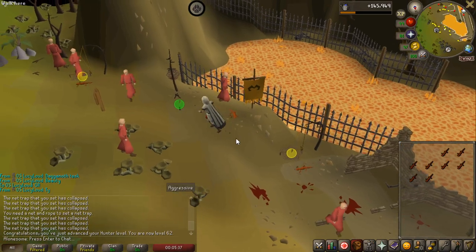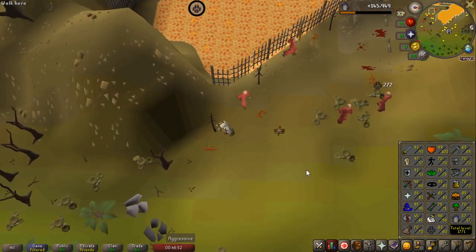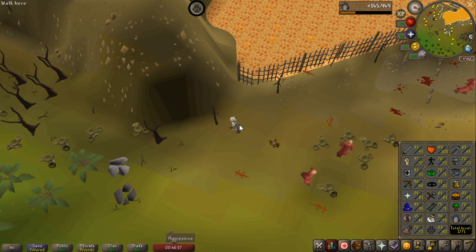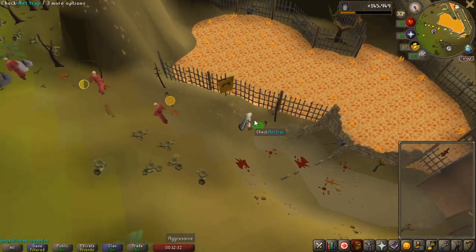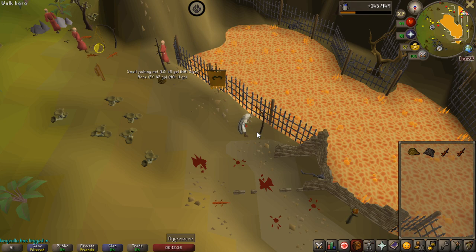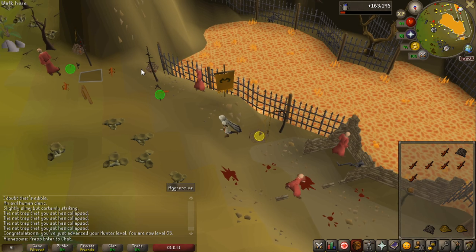Just barely missed the level pop-up, but that is 62 — 1 more for red chins. Even though I can now catch red chins, I'm not going to do that. I'll do red salamanders to 65 because I don't have the diary for red chins. You can see my farming counter on the top right getting some more experience, and that is also 64 hunter — the last level I'll gain for this video: 65 hunter.